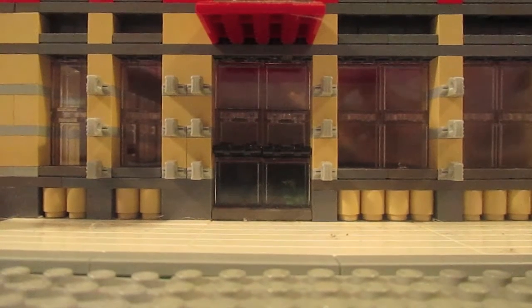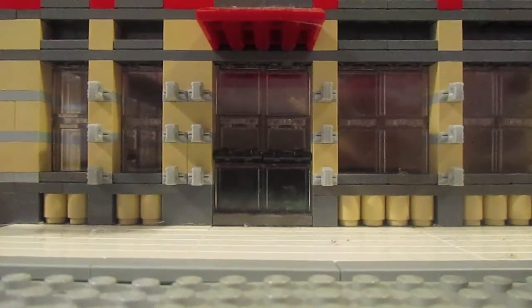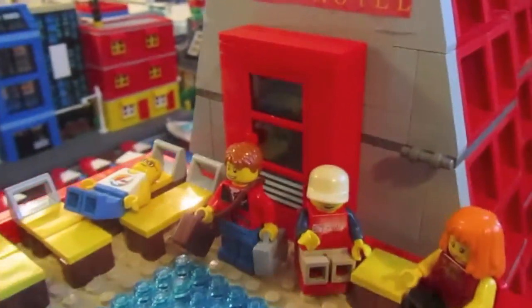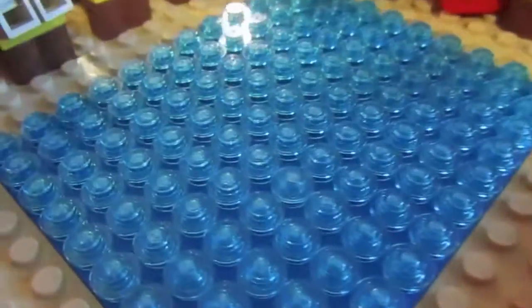Hey guys, it's Pensacola38 and I have finished the Grand Hotel including a rooftop pool and a surprise I think you'll like. So here we go — here we have the rooftop pool, there's the door out from the Grand Hotel. The pool, as you can see, has a bunch of little blue dots — clear blue dots.